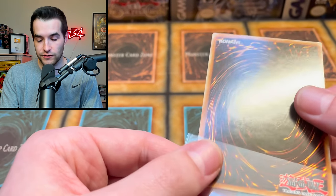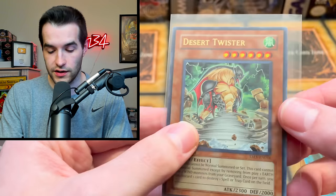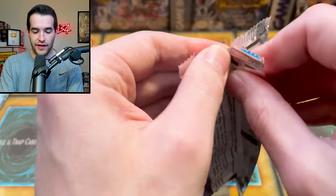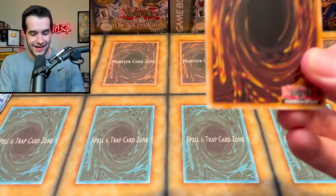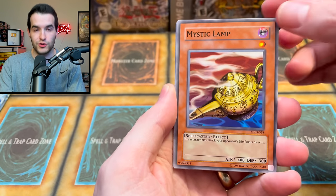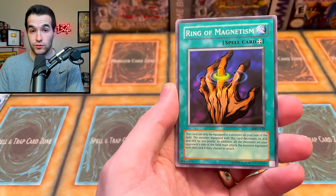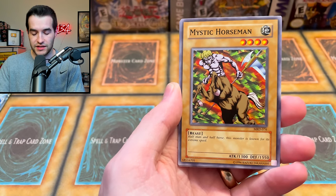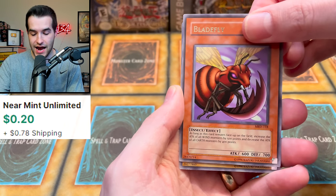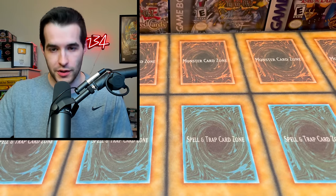Do you guys remember when we bought that box of resealed packs of this for like 80,000 subs? That was rough — the guy was like 'sorry, not getting your money back.' Metal Raiders — that was not fun at all. We opened them and realized they were all scratched. Mystic Land, Gazelle, Roaring Ocean Snake — this makes it really close now. Ring of Magnetism, Mystic Horseman, the Crass Clown, the Wateromotics, the Blade Fly, and the Armored Zombie.